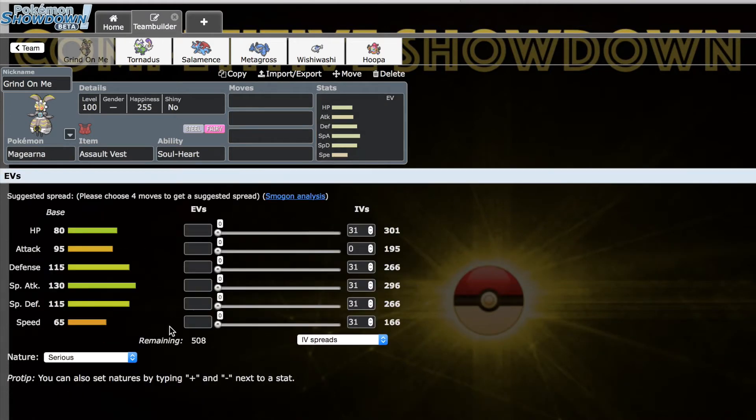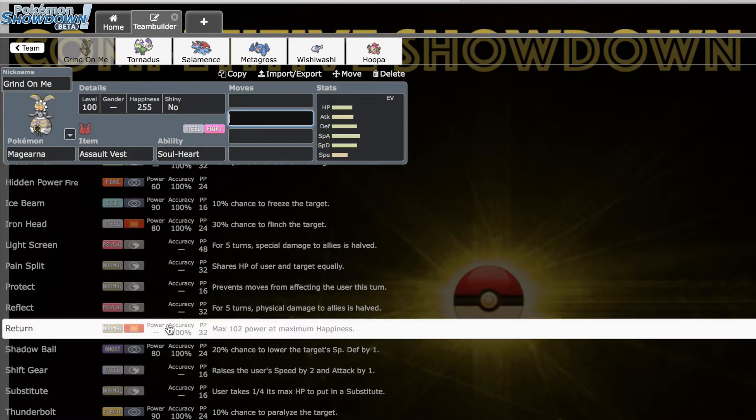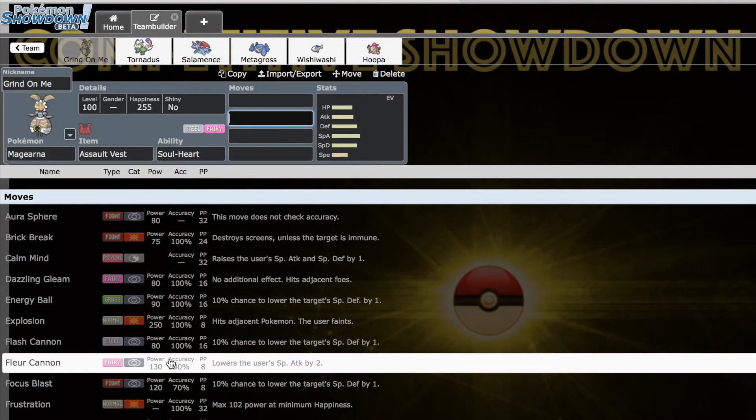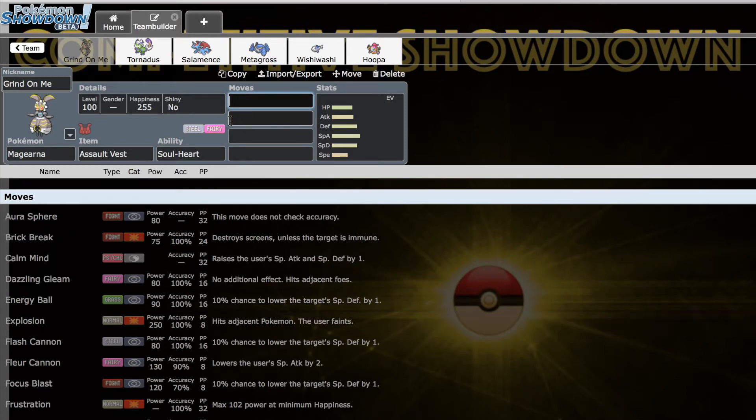Boosting your speed up by two stages puts this thing — even though it has 65 speed — into a range where it can outspeed even a lot of Choice Scarf Pokemon. You also get the attack boost on a 95 attack stat, which honestly isn't that bad. So if you wanted to run a physical set with like Iron Head, Return, Brick Break, or even Explosion, it's an option, though there's not a lot of great options there.